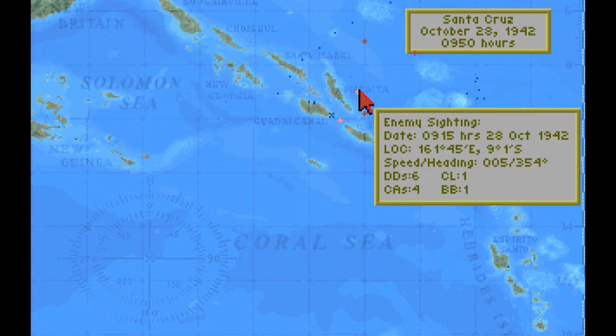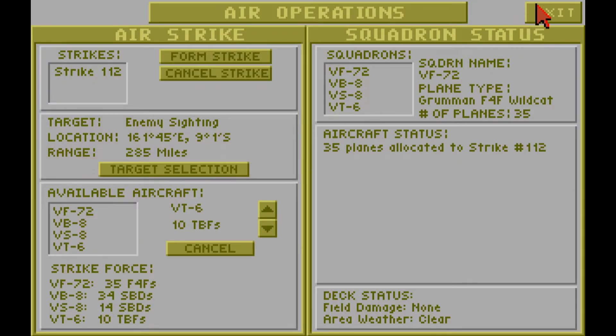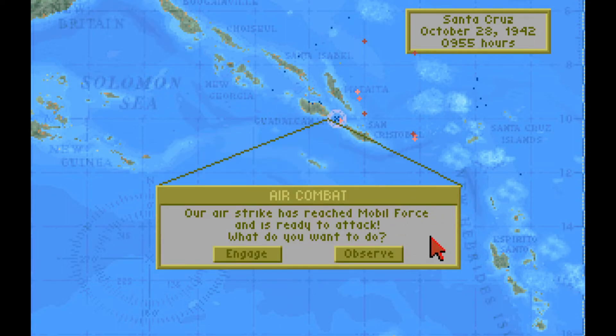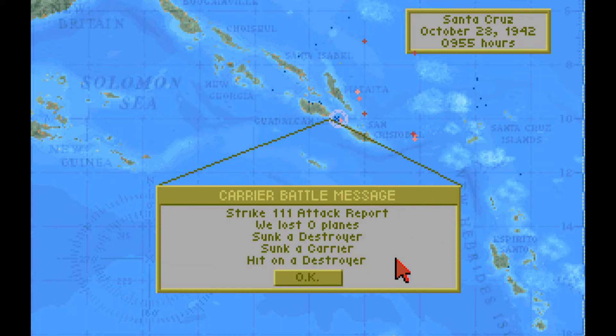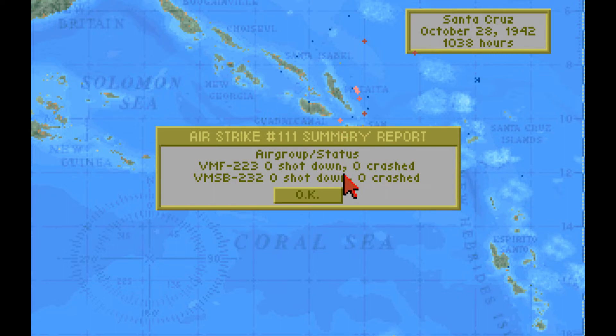Henderson Field forms Strike 111 targeting a single destroyer east of Guadalcanal with fighters and bombers. Task Group 17 forms Strike 112 targeting the advance force: six destroyers, one light cruiser, four heavy cruisers and a battleship, with all available aircraft. Strike 111 attack report: we lost no planes, sunk a destroyer, sunk a carrier, hit on a destroyer. Welcome news, but I thought I had already sunk the carrier and encountered no combat air patrol. It might be a mistaken report, or the carrier might have been badly damaged and unable to launch aircraft.